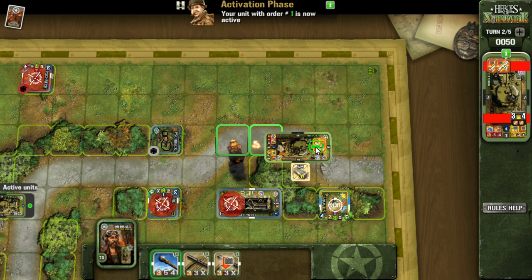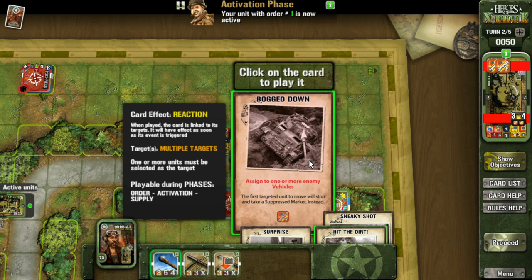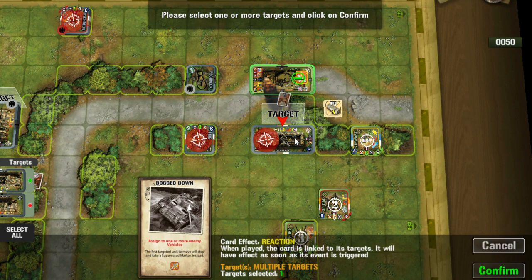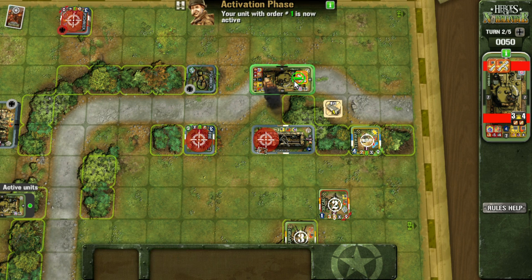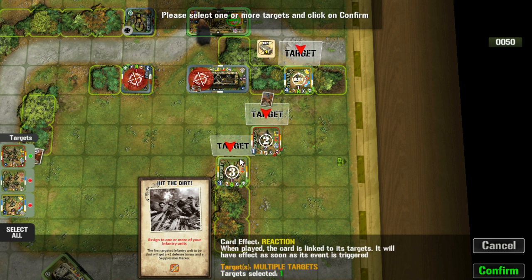One of the interesting things about cards is that they actually encourage you to use them every turn — you generally want to play most if not all of them each turn. So I'm going to bog down my opponent. I wasn't going to be able to move anyway. 'Hit the Dirt' is one of those cards I'm not sure is useful in this scenario, but I've got this unit out in the open so I'll put it on all the units there to give them a bit of protection.